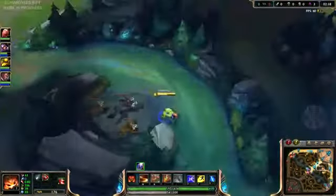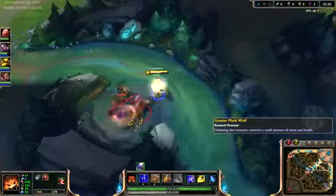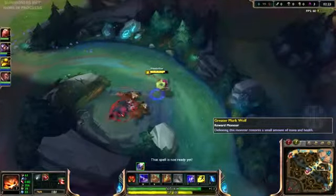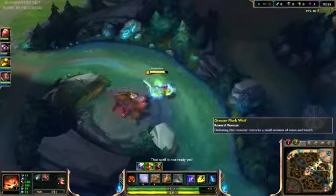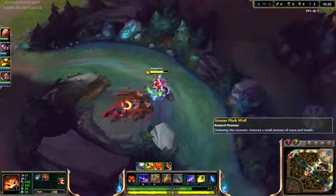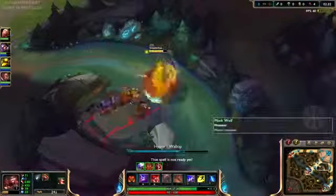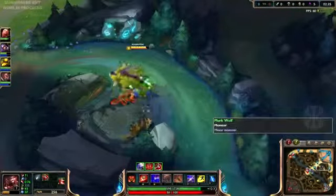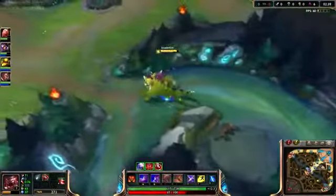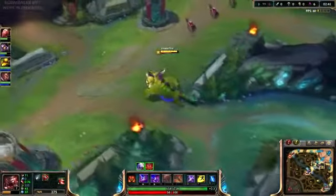His first ability as Mini Gnar is the boomerang. You throw it and it gives you a really long range skill shot that hits a target and turns back as soon as it hits. It won't hit a lot of minions — it hits and does a small AOE around the target and returns. If you catch it, you get a reduced cooldown on the ability again, which is awesome.